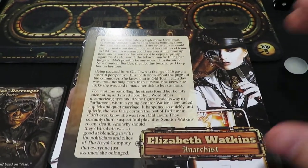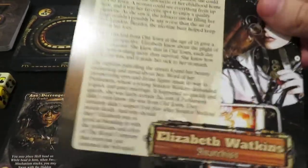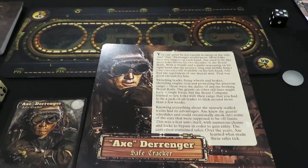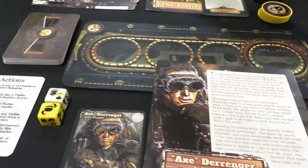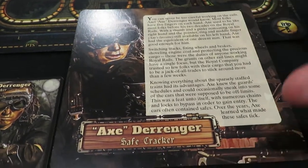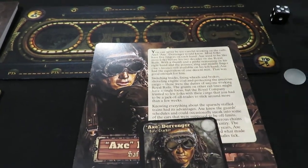There are story background type cards for each character in the game. They have quite a bit of text giving you an idea of where the character came from and what their story is. I like stuff like this because it really just adds to the theme. There's one for each of the base characters, and as more are unlocked, they will be creating these for them as well. This is Axe right here, the guy we are using.